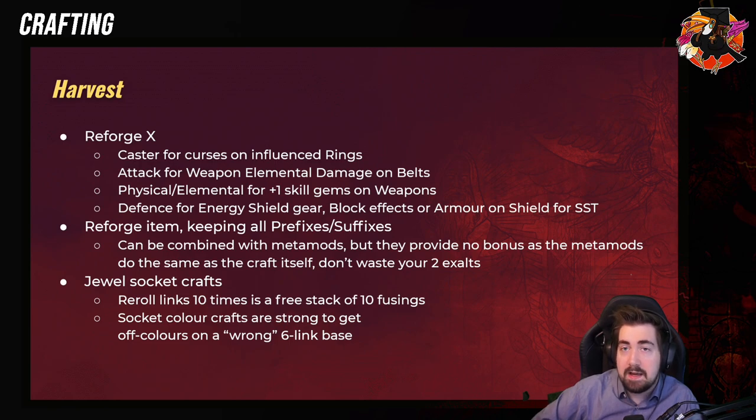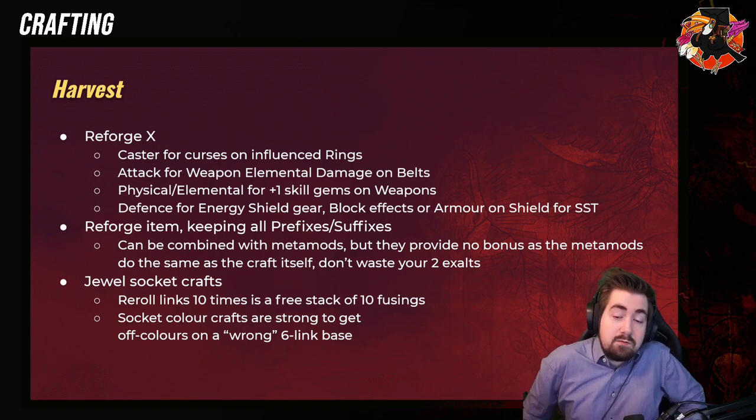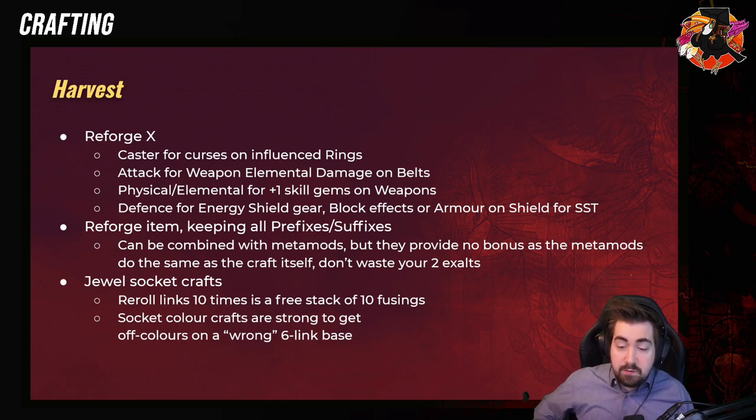The strongest thing about Harvest is Reforge More Likely, and that adheres to and respects crafted things. I generally would use Reforge More Likely on influence pieces. A quick example: an influence Titanium Spirit Shield — very often what people want is Energy Shield on Block, and then also maybe Intelligence or Spell Block. Now, Spell Block in particular can be crafted by the crafting bench. So if you manage to get the Energy Shield on Block, then you craft Spell Block and use Reforge More Likely — there is a chance that it will naturally roll that Spell Block onto the item. It's really, really good for that.